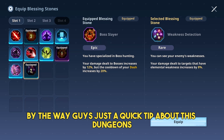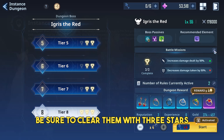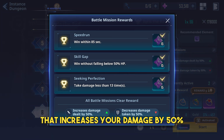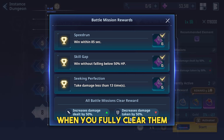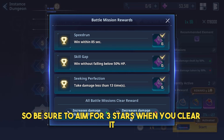Just a quick tip about these dungeons: be sure to clear them with 3 stars, since there will be a buff effect that increases your damage by 50% and decreases your damage taken by 50% when you fully clear them. This will really be a great help when you try to farm this dungeon the next day, so be sure to aim for 3 stars when you clear it.